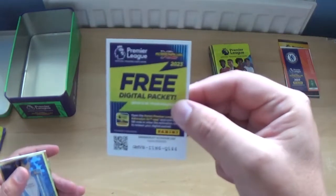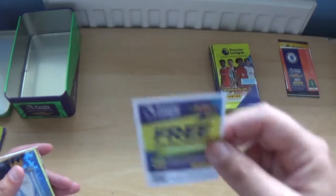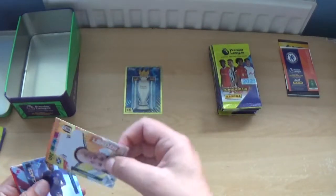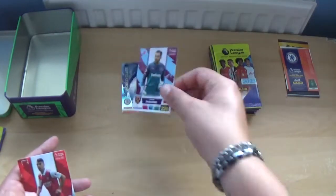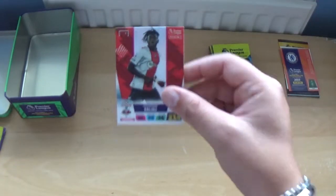All codes are given away. Here's the first one: GMVN I1N6Q144. Then we have the Premier League trophy, leader Tom Kearney of Fulham, world class Rhys James, and the base — Lucas Fabianski, Gabriel Martinelli and Mohamed Salissou.